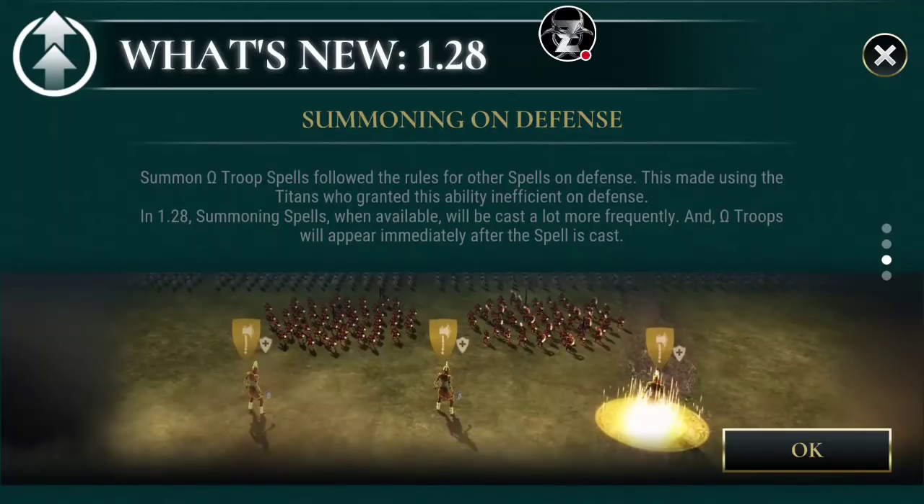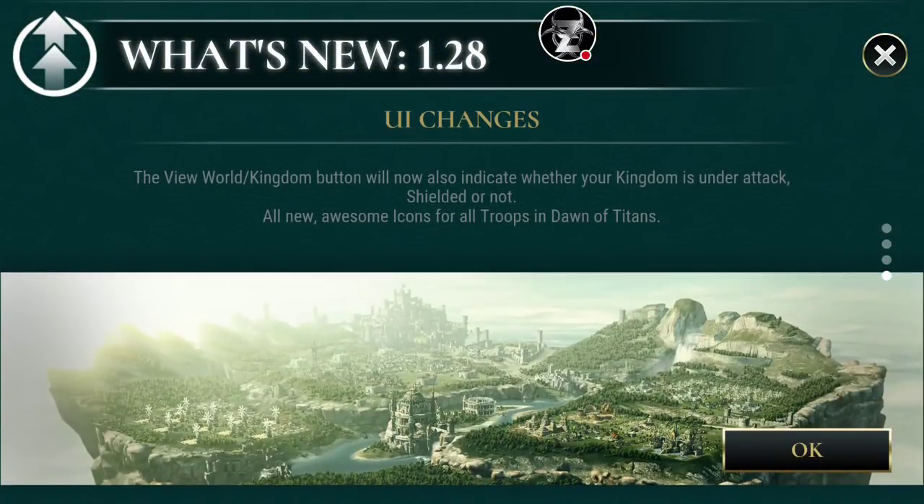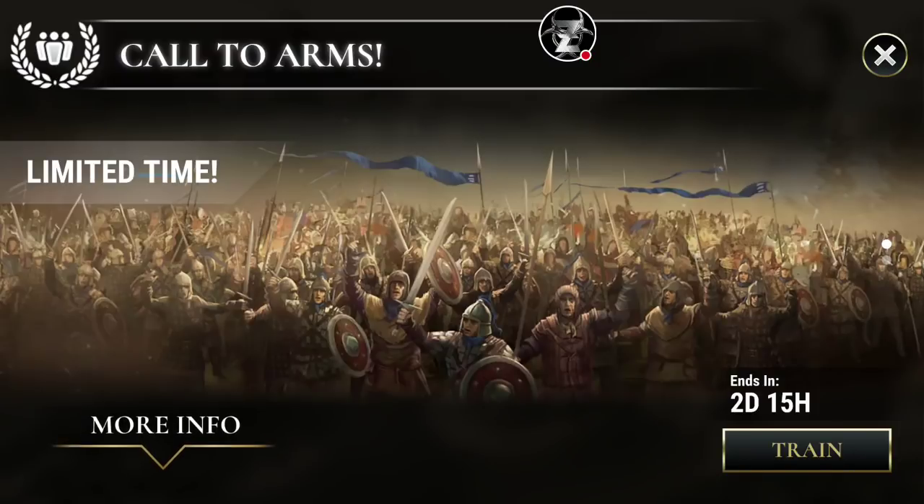Summoning on defense — we went over this before, but definitely seeing the summoning spells pop up a lot faster and separately from the actual spells on defense. They also mentioned UI changes — that's about the little shield and flame icon that shows if your kingdom is under attack or shielded. Pretty neat.